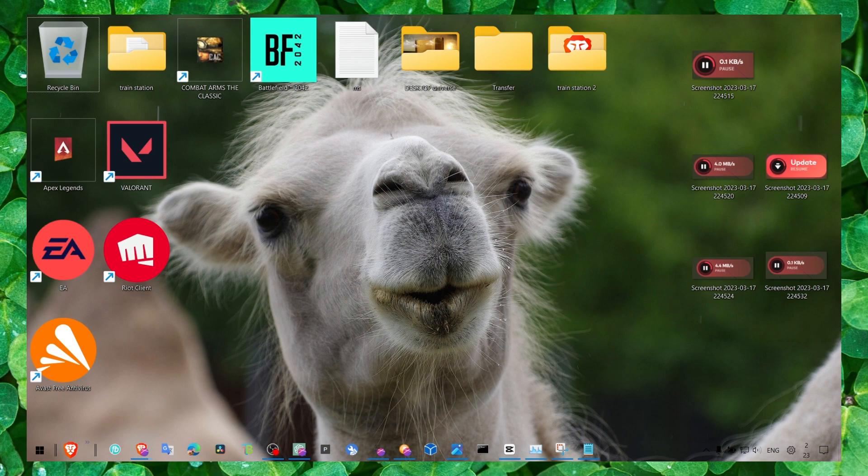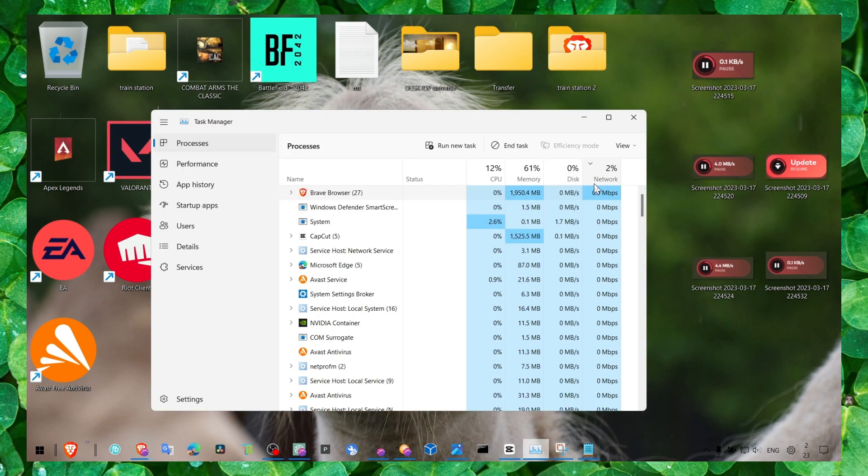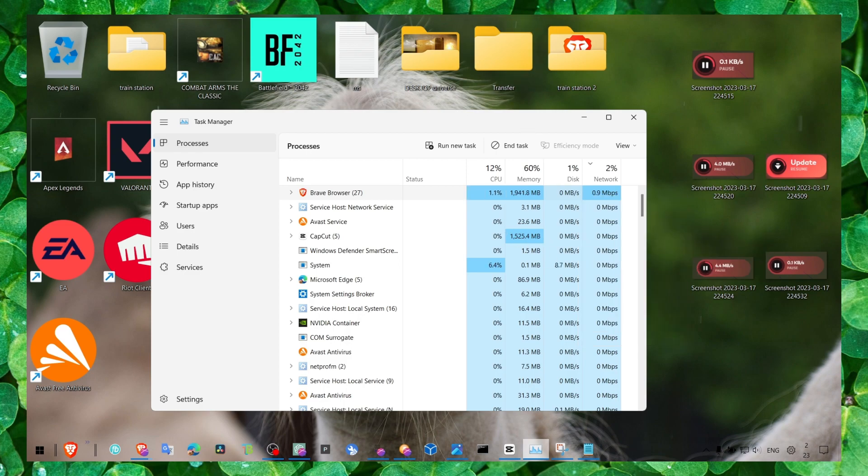For step two, open Task Manager and click on the Network tab. Check if there are any apps running in the background consuming your internet connection — it could be a browser like Chrome or Brave updating, or Discord. Make sure you click End Task on any apps stealing your bandwidth.